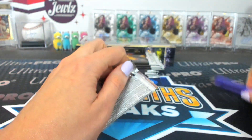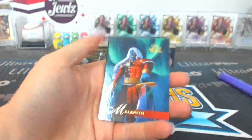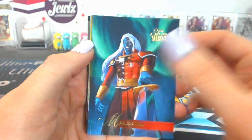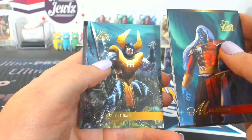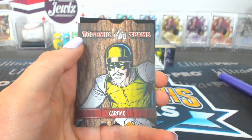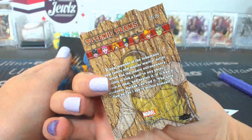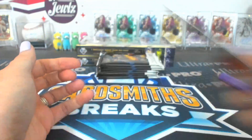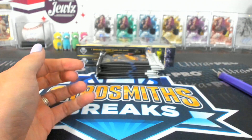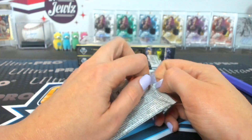Pack eleven — Shooter. Malachyth, Spectrum, Dark Beast, Atuma, Karnic, Totemic Teams 15. And a Wolverine to 91. 15 is still a base.